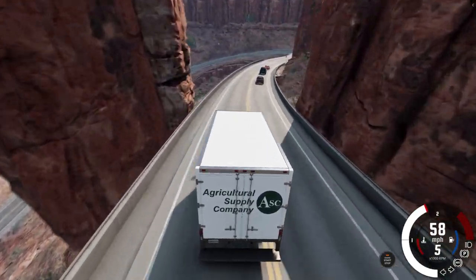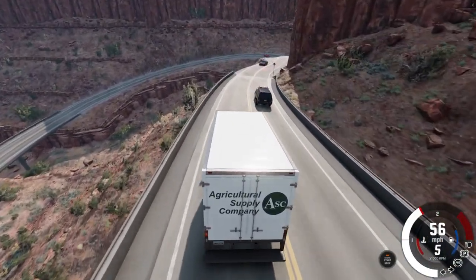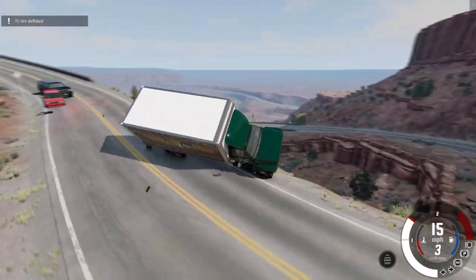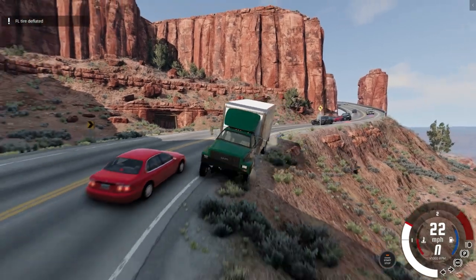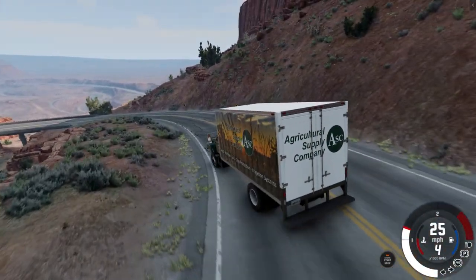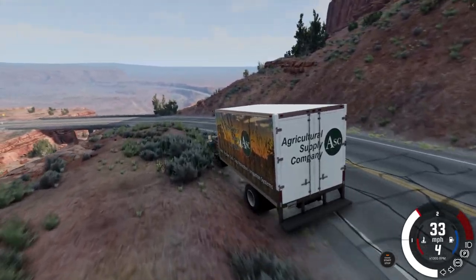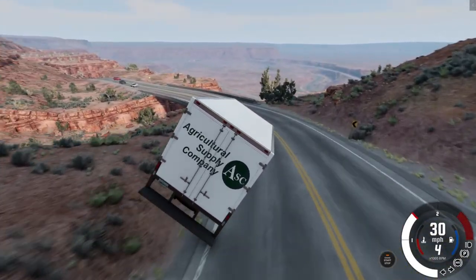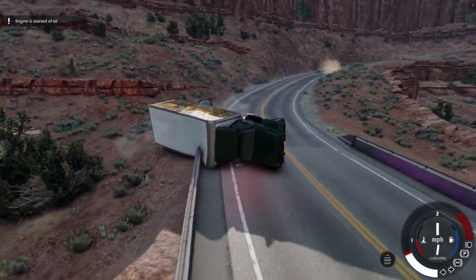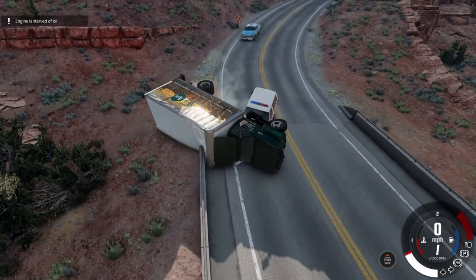We gotta do a runaway truck challenge — this is like the perfect road for it. Just shut the engine off and get rid of the brakes and see if we can maneuver down against the cops. Oh wow dude, how did we save that? That was amazing. I'm actually gonna do that — I'm gonna go to the top here in a second. I'm gonna shut the engine off. When you get a big truck like — the guardrail went through the box part. Wow.